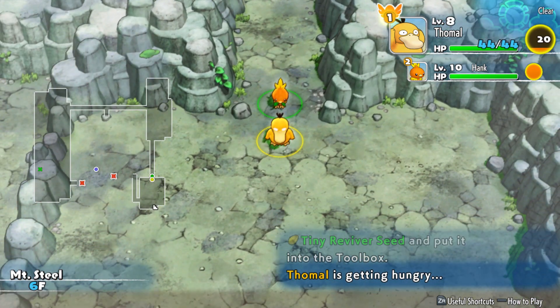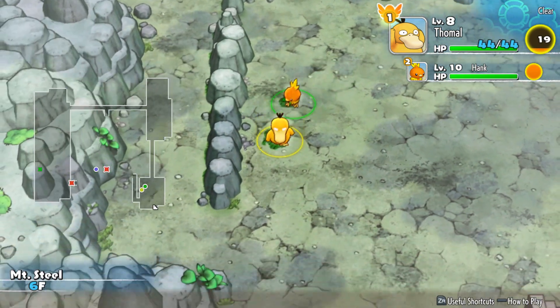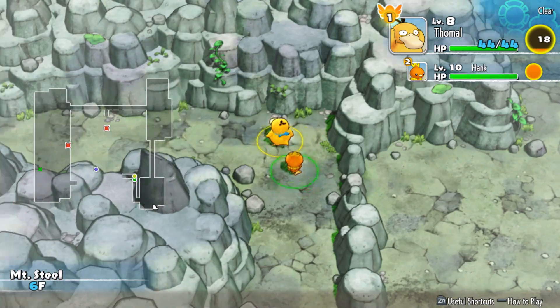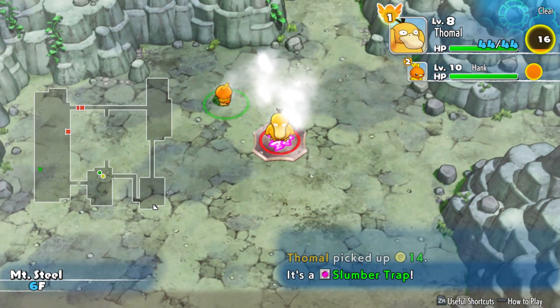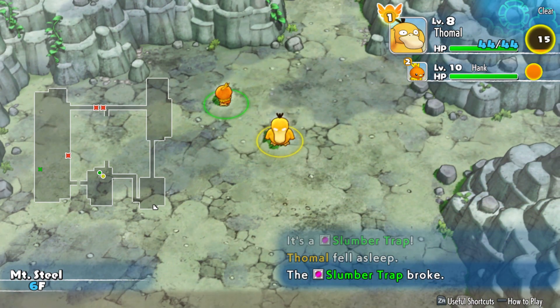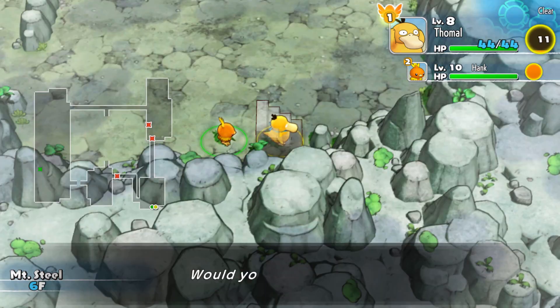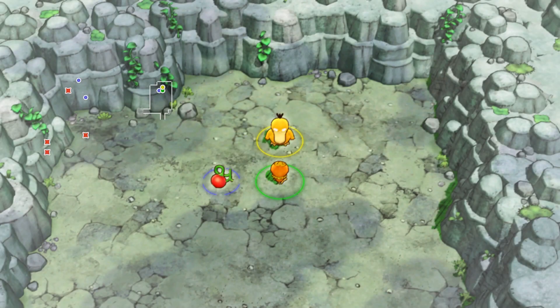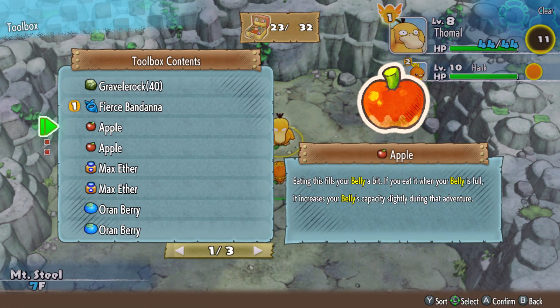We're getting hungry, one second. Stairs are right here, but there's also treasure over there I want to grab - it's money, I'll take it. Hank, wake me up. Fortunately, we're getting slumber traps and there are no enemies nearby. Let's make sure we don't starve.